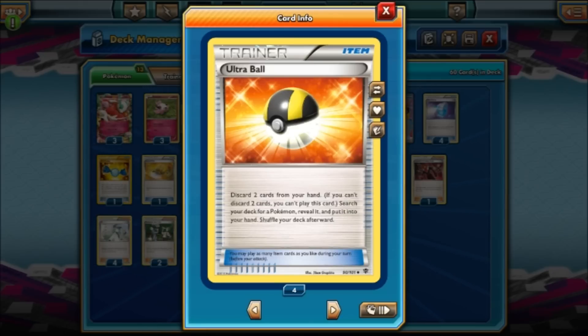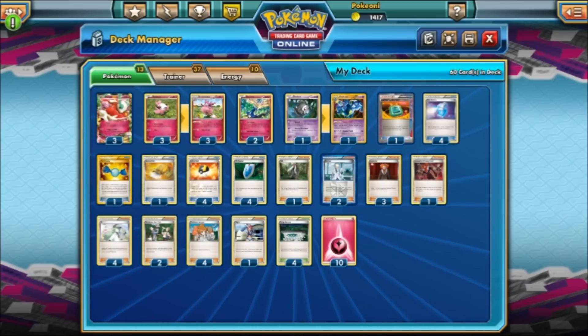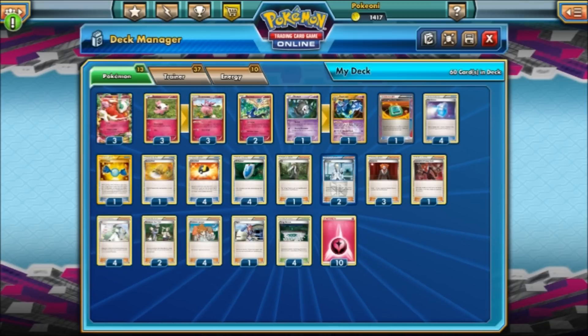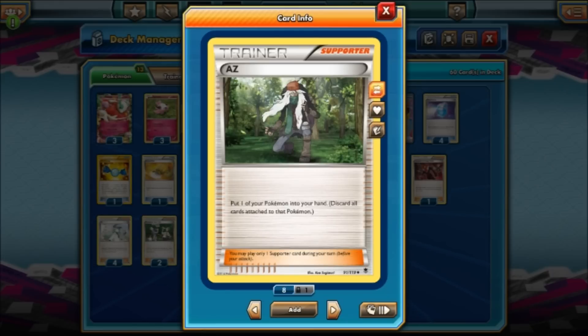We play four Ultra Ball — discard two cards from your hand to search your deck for a Pokemon, just a nice way to get Pokemon out. Four Versus Seeker — I think every deck should play four Versus Seeker if it can. You can put a Supporter card from your discard pile into your hand, especially useful since we're playing these 1-of Supporters. AZ — if you run out of Max Potion, you can use AZ to put one of your Pokemon into your hand, but you have to discard all cards attached to it. That's okay though, because you can just move the Energies away with Aromatisse first.